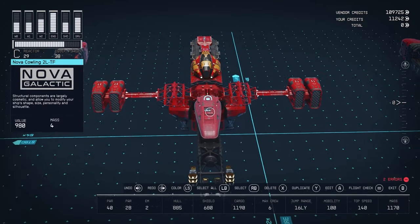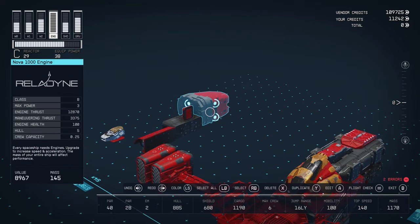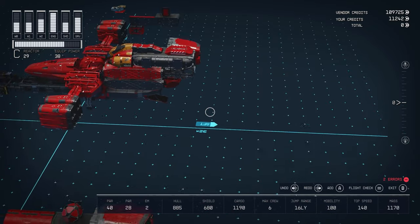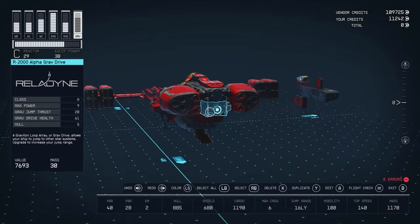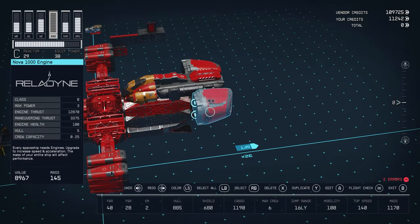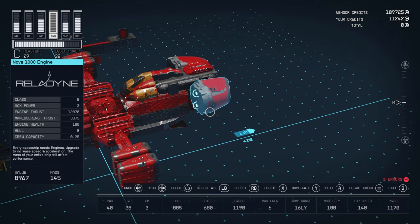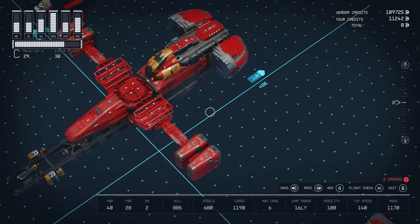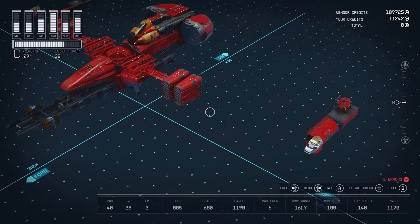Each wing engine has three max power, so we have a total of four engines with 12 total max power. The rear engines are the 1000 series from NOVA. I use those instead of the 2000s — which are more rounded and closer to Bebop's design — because they're lighter and give us a top speed of 140. Going any heavier would drop our top speed, and we have a mobility of 100, so we want to keep it where it's at.